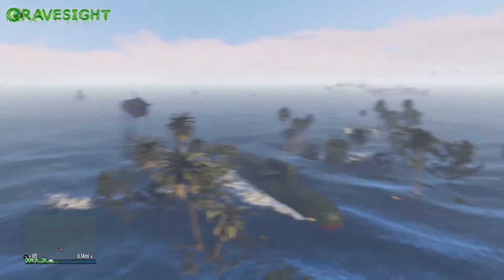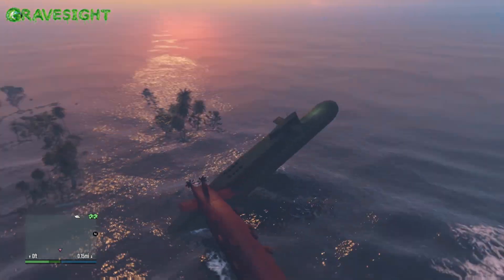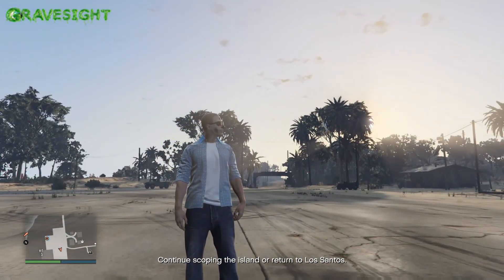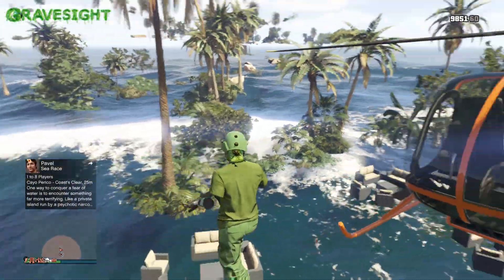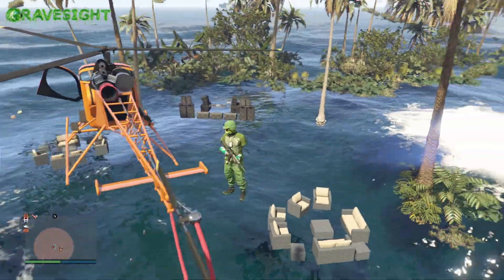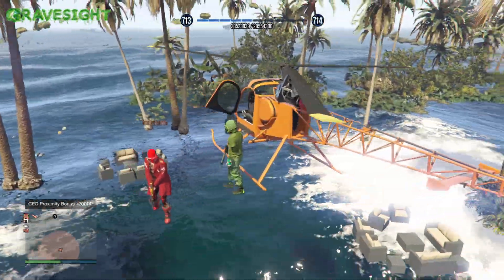Glitching out Cayo Perico! Check it out, I'm popping a wheelie — did you know the submarine can pop a wheelie? There's a missile — a cruise missile on Cayo Perico! It's here anyway, really funny. Here's that weird party area again, but this time it's invisible. Certain things spawn in, other things are invisible, some things are transparent, and the trees look like crap.